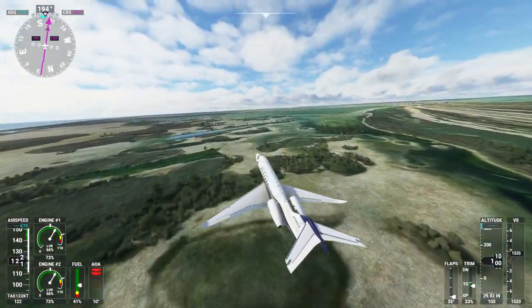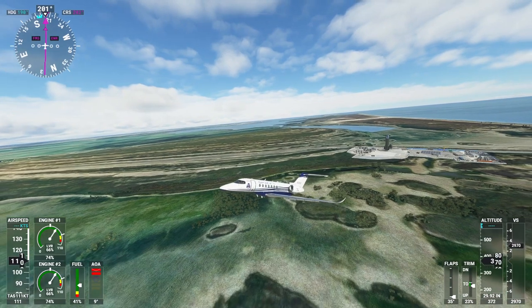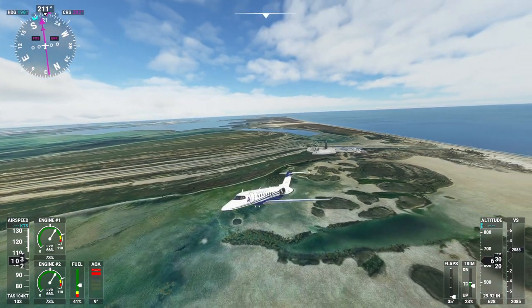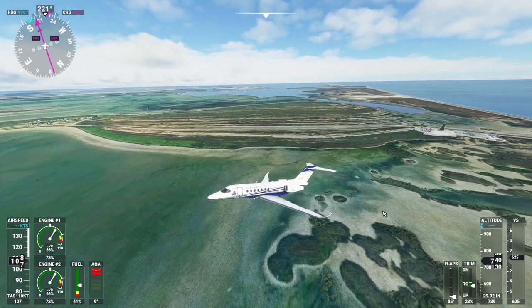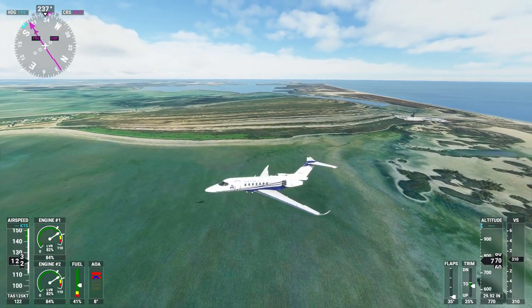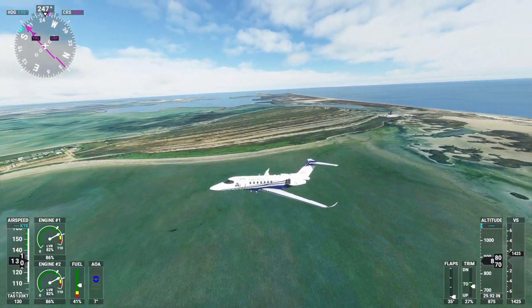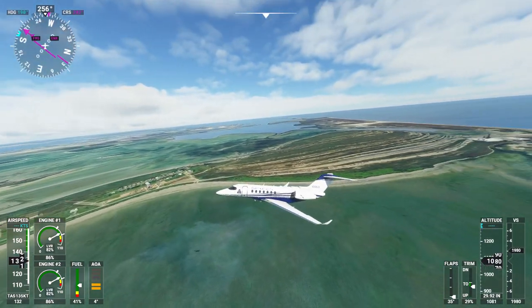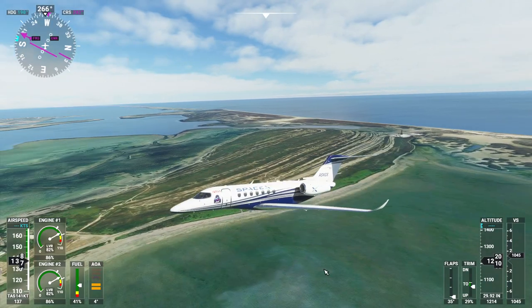Well there you have it — that is the SpaceX Boca Chica launch site, and again that's by Tan the Man. I think that is definitely what I was looking for. It's a fairly lightweight mod — just a three megabyte download — so it's worthwhile to just put it in, frankly, just so you're not missing it. The SpaceX livery for the Longitude is more than 100 megabytes, so yeah — definitely a worthy scenery addition.